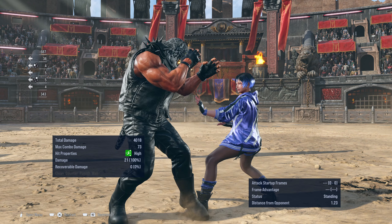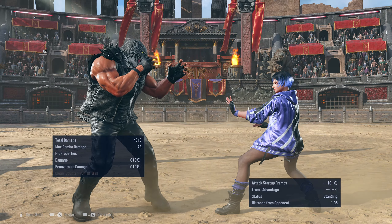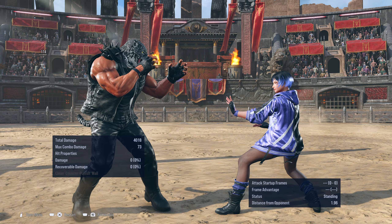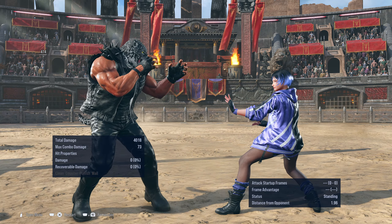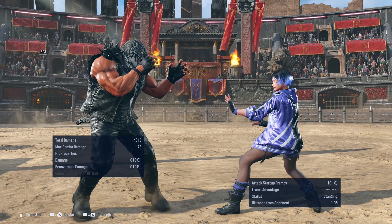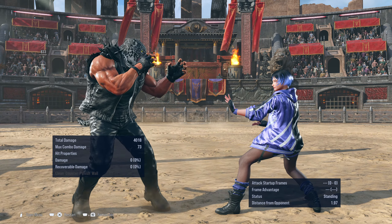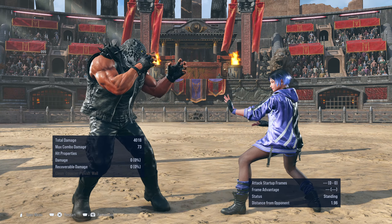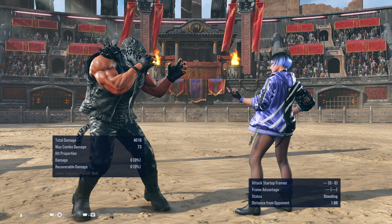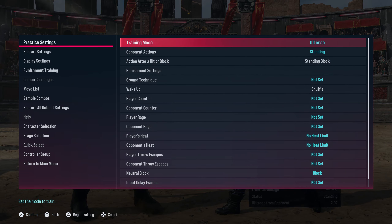That's kind of rule number one, because it doesn't give as many frames as you'd like. Whereas this knocks down. And as soon as they're knocked down, they can no longer spam heat bursts — they have to do one of the ground options, get up in a certain way, or stay on the ground. They can't mash a heat burst. And this is why this move is so critical, because the Oki that you get after this knockdown is really, really good. I can't stress this enough.